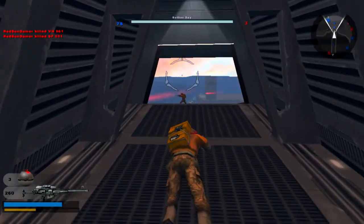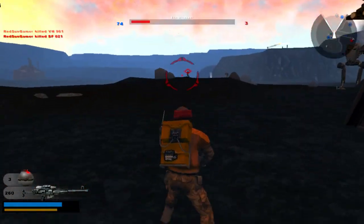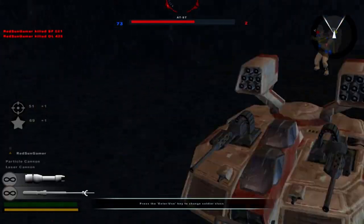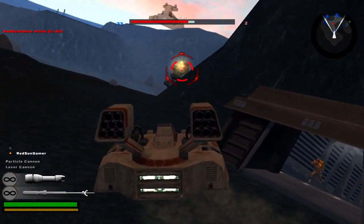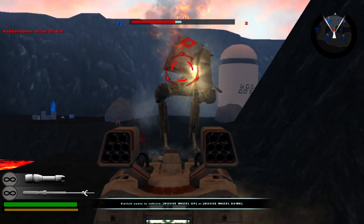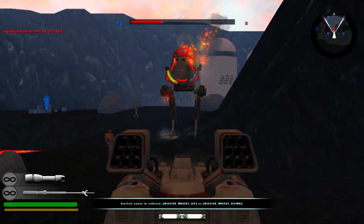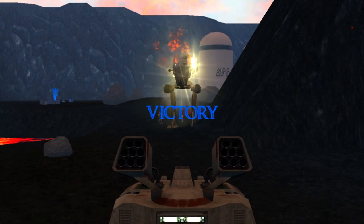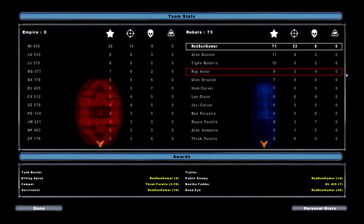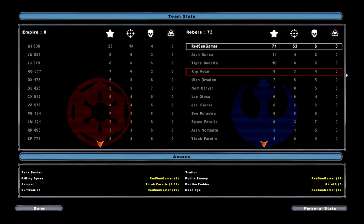Oh crap! I'm guessing the last two stormies are in that little chicken walker — enemy reinforcements are declining. Yeah, this is a really good map. I definitely recommend you guys give it a download — the download link is in the description. I'll see you guys later, may the Force be with you, and have a safe and fabulous day. Peace guys!